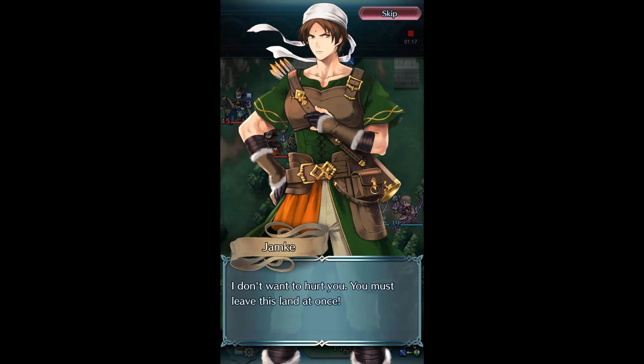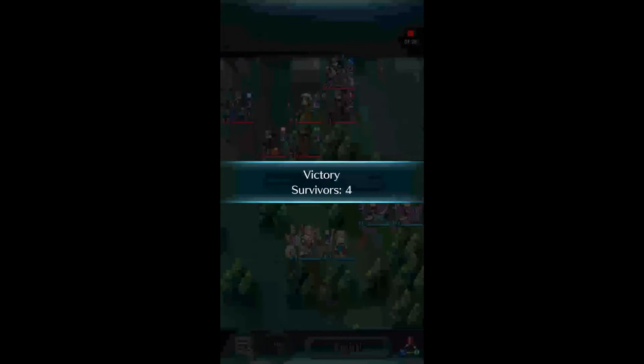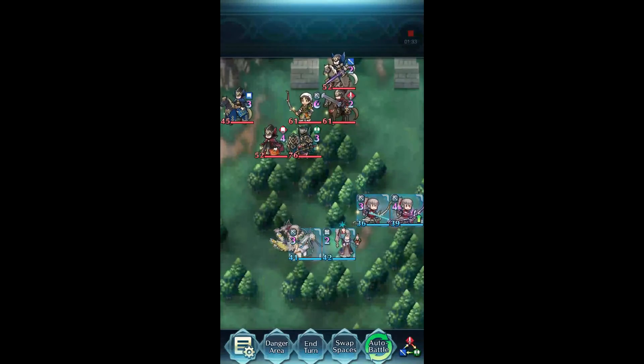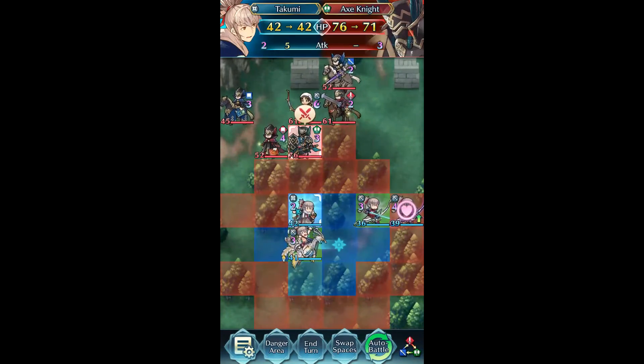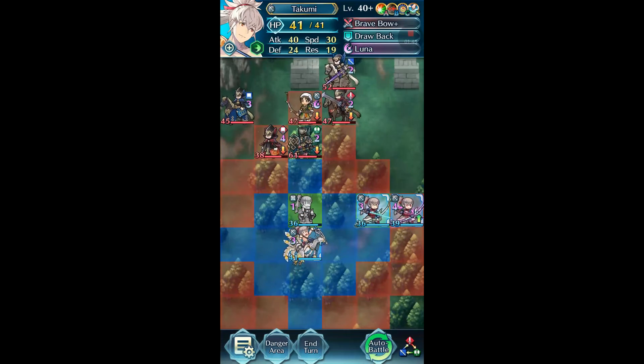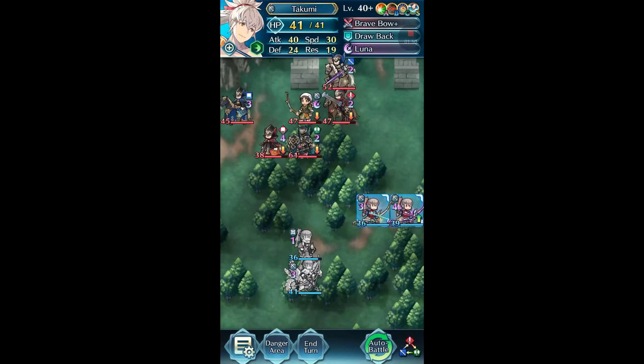This one's not too bad. I mean, if Jameek — I don't know how you pronounce his name — hits you with Astra, or any of them do, you're pretty much dead. So it's basically: only hit him when you can kill someone. We're going to start off by debuffing the axe unit, getting off Poison damage, and debuffing all the enemies around him.